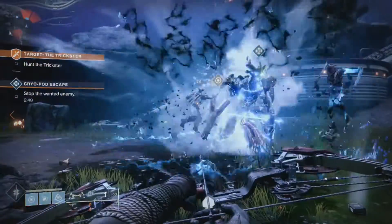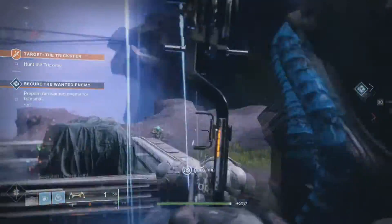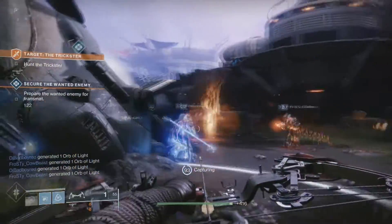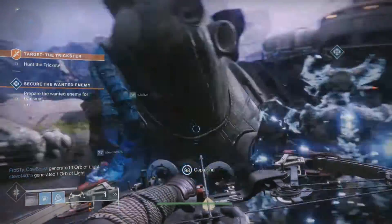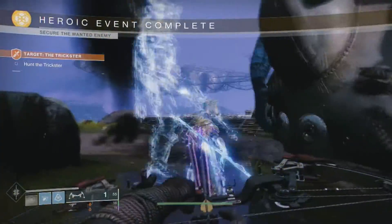This ball needs to be thrown at the wanted enemy. After four consecutive hits, he will freeze in a stasis-like condition. And from that point on, you're dealing with a Warsat public event. So sit back, relax, and enjoy the onslaught of Hive coming at you.